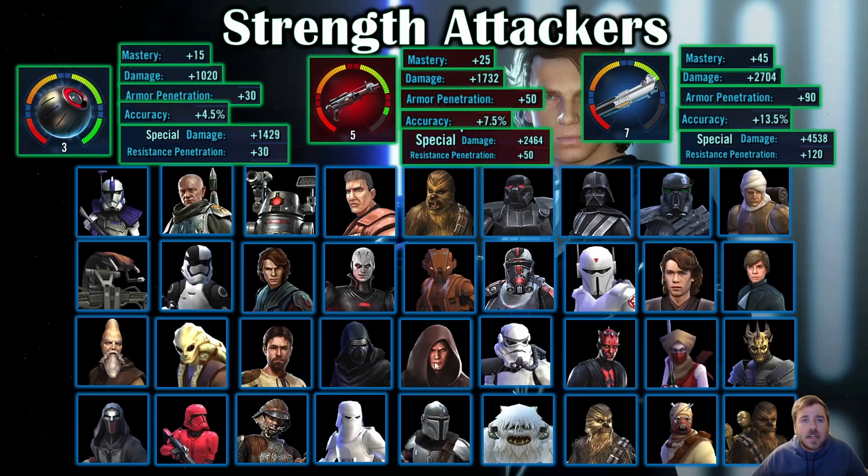Some notable characters here: Lord Vader — Darth Vader having accuracy actually helped me once when set 4 was active because so much dodge meant you got an extra like 18% accuracy from being relic 8. Jedi Knight Luke is an interesting one too — he loses accuracy when going against Kylo Ren. He's one of the only non-GLs that can stand up to Kylo Ren and actually notice his mastery being siphoned off enough to where he's missing every turn. Let me take a deeper look at Darth Vader because he's the only strength attacker Galactic Legend, so we're going to look at how mastery affects him.